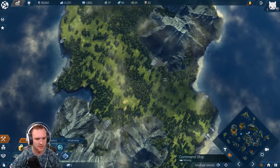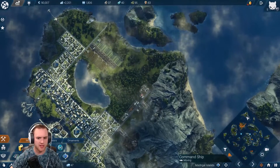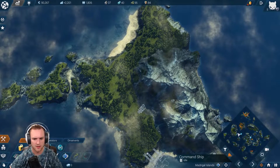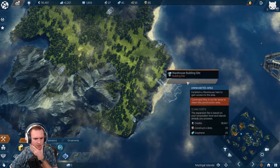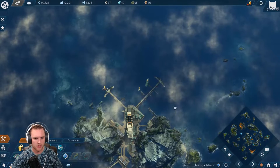Look at this island — I want to make this my second city. My first city, and I'm gonna have this be my production island. I'm gonna move all of my food and resource production here. What does it cost to buy this? 39,000 — and 25 and 25. I only have 40 graphene.